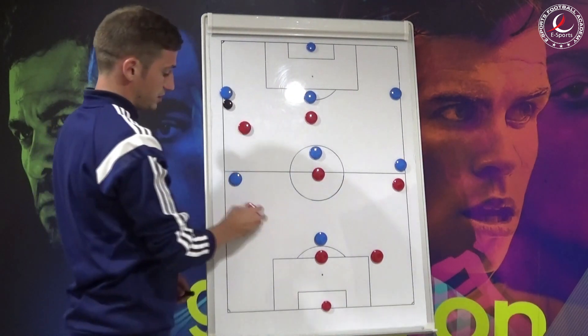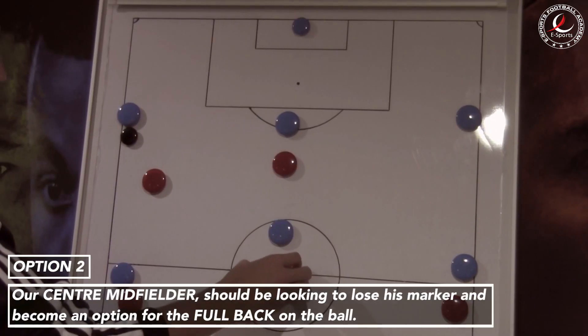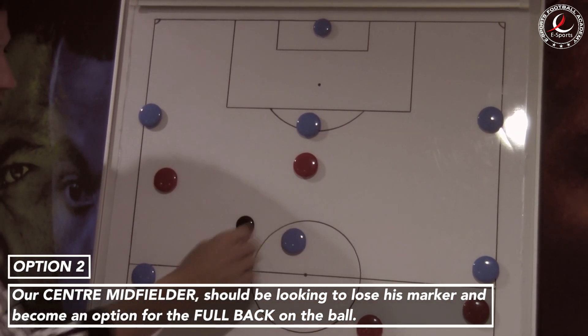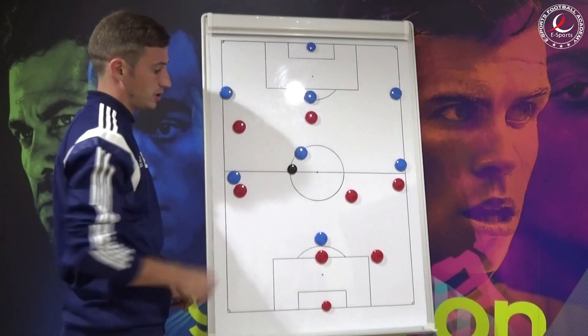If this avenue is closed off and the fullback is pressed up, we're looking for our centre midfielder to maybe bring this man away and drop in here so that he can play that pass in and operate in that area, and again looking for him to go and attack.